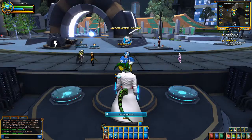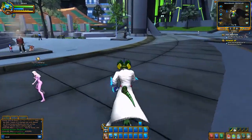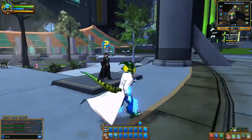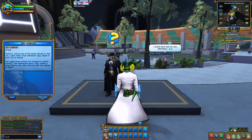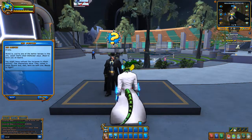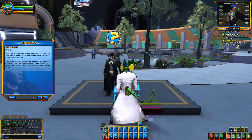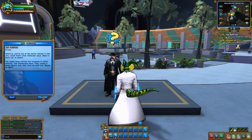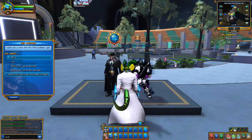There we go. Now I'll go over and see Drifter, who's over here. Hello Drifter. Greg, the word is you're one of the better heroes in this city — at least that's what Defender says. Glad you have your board. Yeah, there's a lot of villainy here, that's for sure.